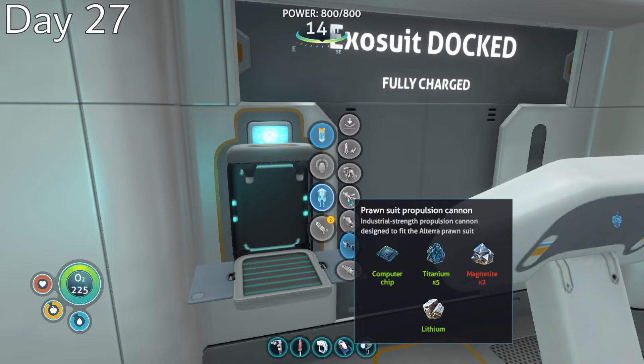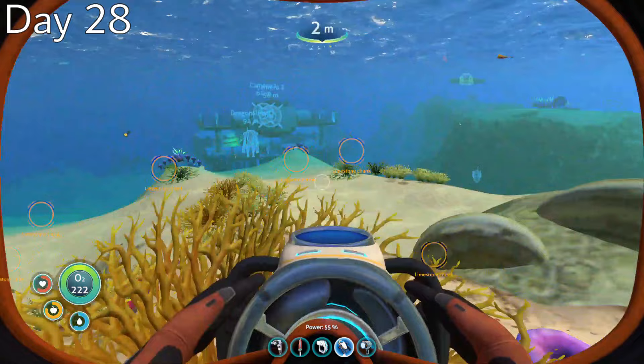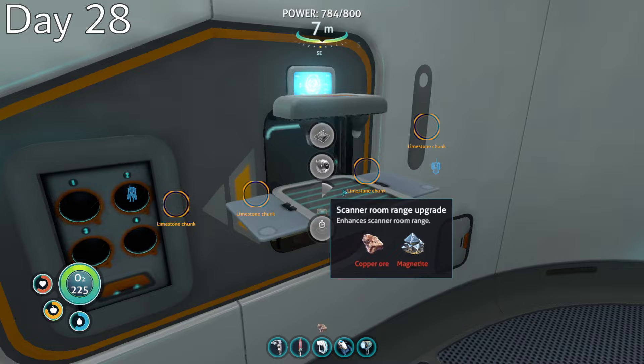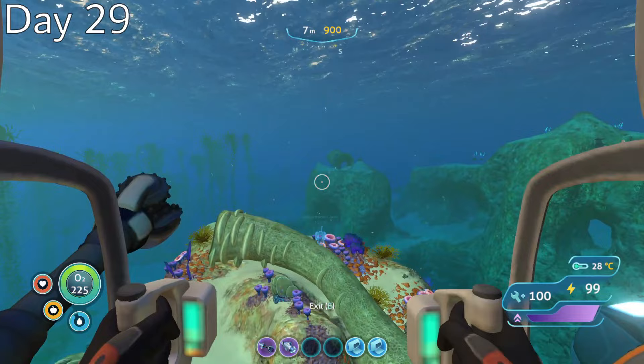Day 27, using the new blueprints that I found, I was able to make the Prawn Suit grapple and drill arms, then began altering my base to accommodate some new modules. I spent day 28 gathering the materials to attach a scanner room complete with four range upgrades onto my base. This came at a very good time, as all the new tech I had been researching was getting increasingly expensive to make.